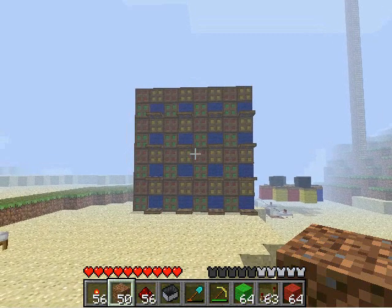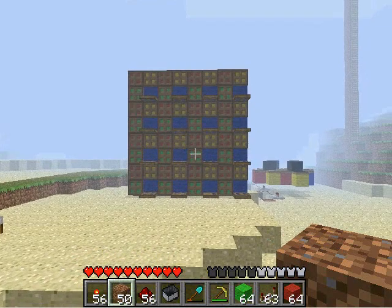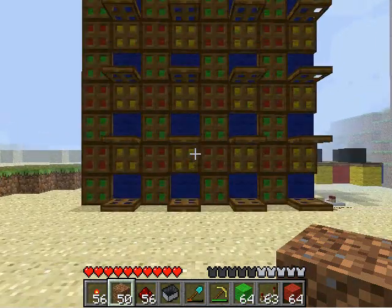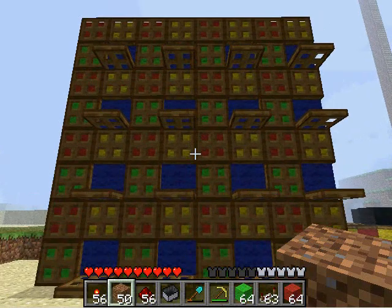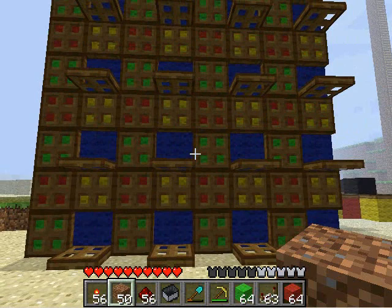The problem with this setup is that I think it's physically impossible right now, the way redstone works, to send independent signals to every single one of these squares. It just doesn't work. What I've managed to do is send signals to every other square, which is why I can make it toggle between red and blue.